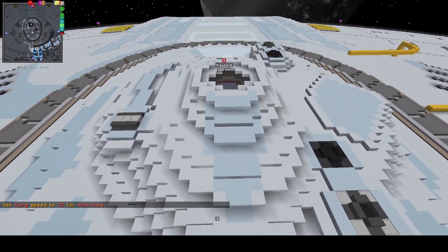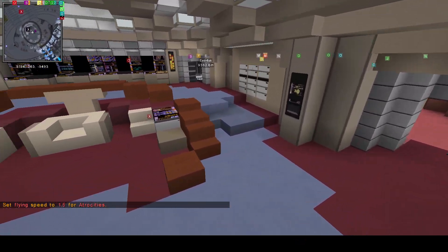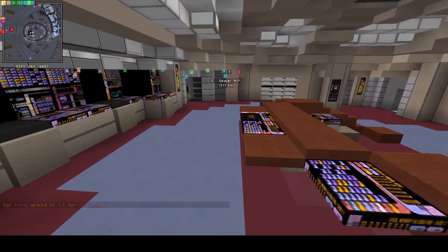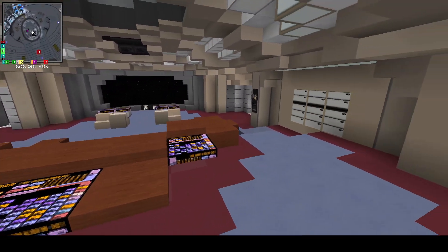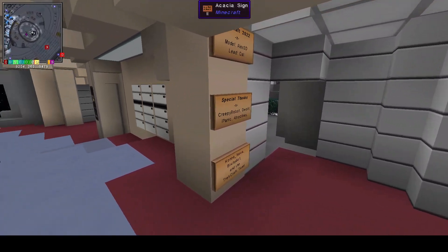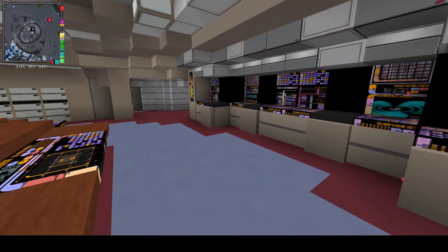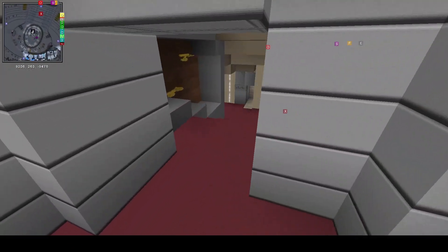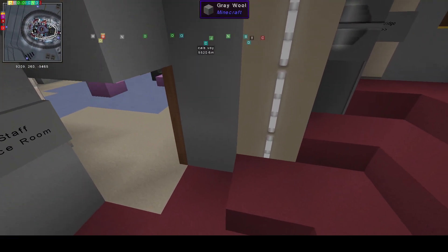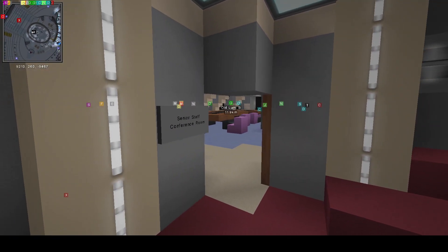This bridge is by far the best-looking Enterprise D bridge in the history of Minecraft, period. None have been done better, so hats off to all the builders involved in this design. It's gorgeous. You come down this little pathway here — this had to be reworked because it got nerfed, and Pan wanted it redone, so he went ahead and found a copy of the old version and re-imported it.